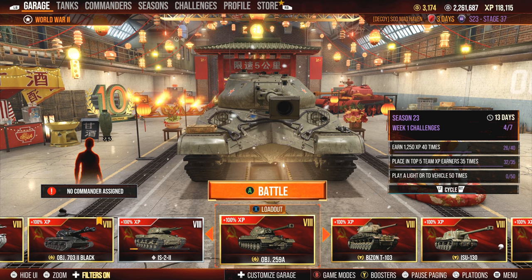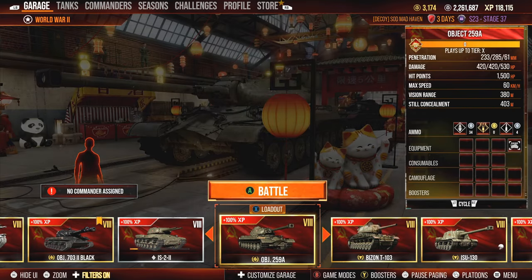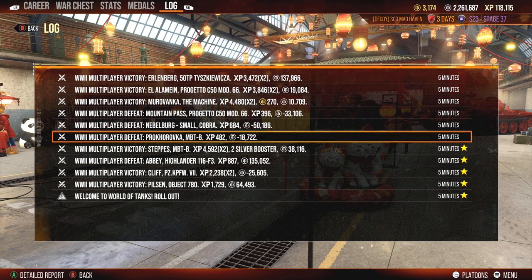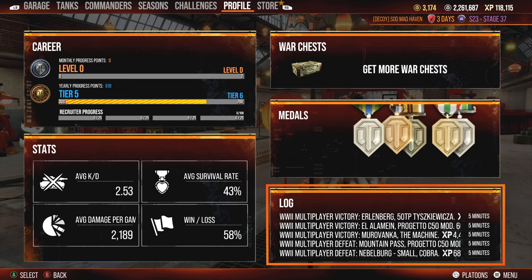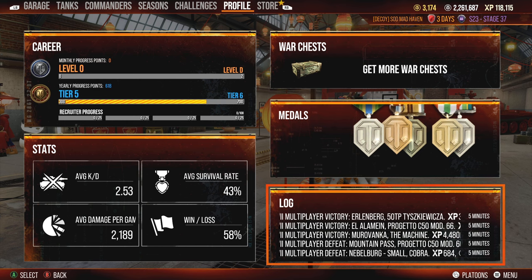Hello everybody and welcome. I haven't played for quite some time and I logged on today to see that somebody gave me a gift - the Object 259A. Unfortunately whenever I go to profile I can't do a shout out. It's not here anymore, but you can see the last battle I played was on the 25th. It's currently the 12th of March, so that gives you an idea of what I've been doing.